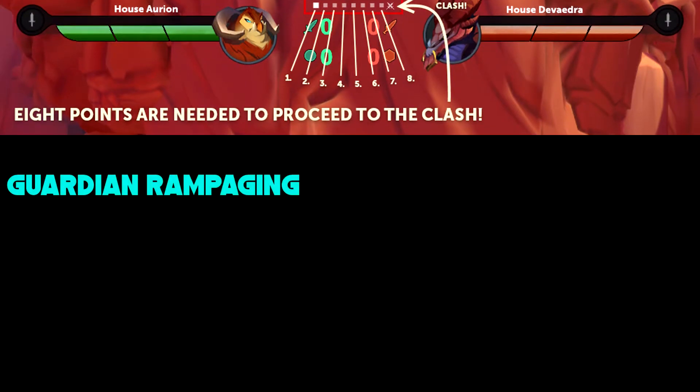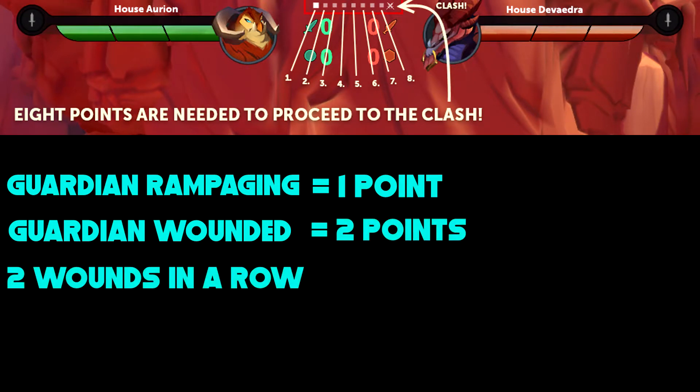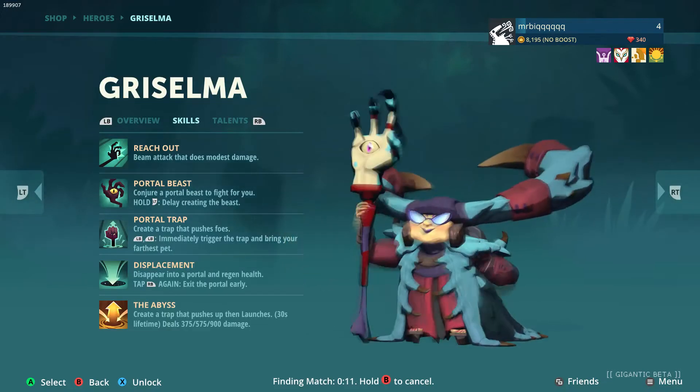A Guardian rampaging is equal to 1 point. A team inflicting a wound upon a Guardian is equal to 2 points. If a team manages to inflict two wounds in a row, the second wound is worth bonus points, which instantly scores 8 points and triggers Clash.